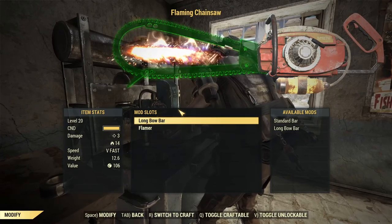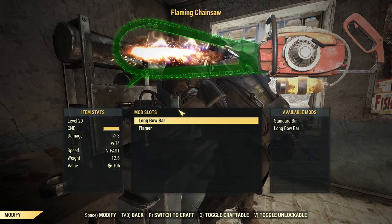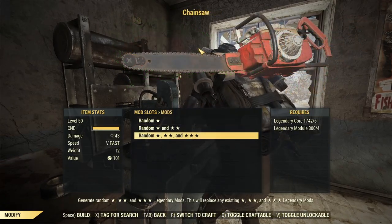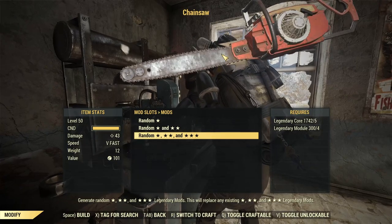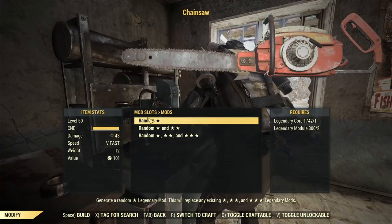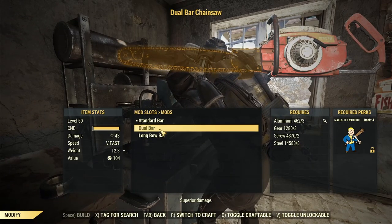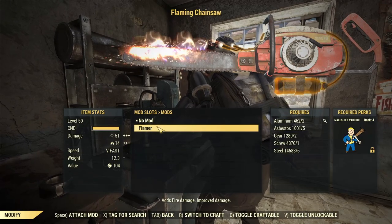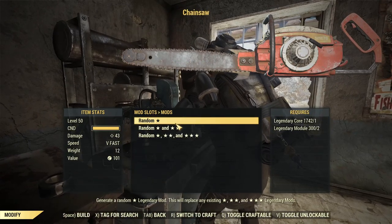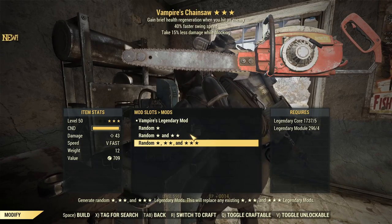Hopefully it's intended and stays that way — I'm so happy about it. Over here on the PTS at the mod bench, we have a level 50 chainsaw sitting at 43 damage with no other mods applied. And we have a dual bar and a flamer available as mods.